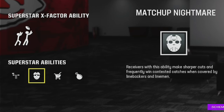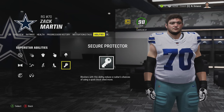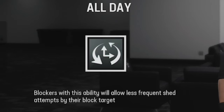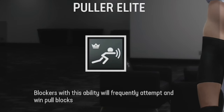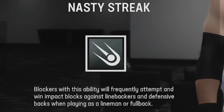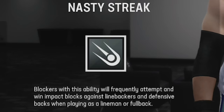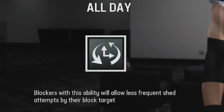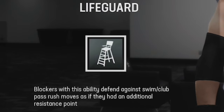When it comes to offensive linemen, 'Secure Protector' is probably best as it protects against quick block-shed moves, delaying the pass rush. You also have 'All Day,' which holds that block up even longer. My personal favorite though is 'Nasty Streak' — the more linemen that have it, the better, because they'll win impact blocks against linebackers and defensive backs at the second level. If you run the ball a lot, Nasty Streak is the way to go. If you're more of a passer, focus on All Day and Secure Protector.